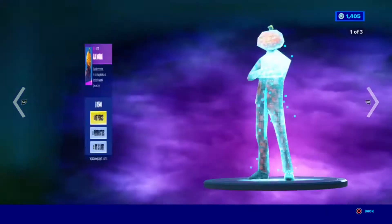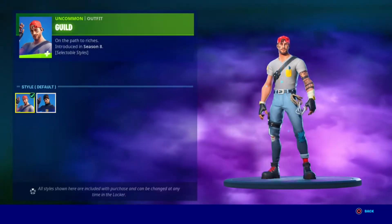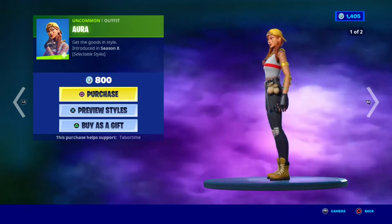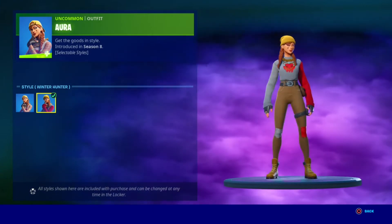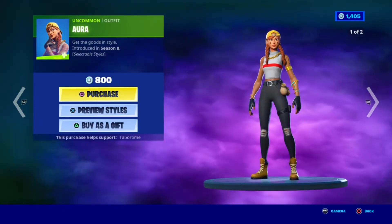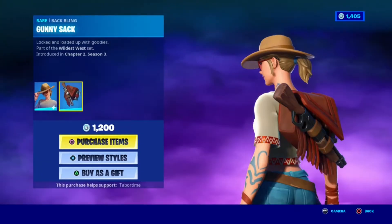The Cover pickaxe — I really like this pickaxe a lot, it's really cool, it's like an axe. Oh, Goldilocks backbling, the Diamond Eye pickaxe, Gilly — also known as the earliest skin — with Winter Hunter. Then Gold Chain backbling, and then Aura — a lot of people like this skin, she's really cool but I find this skin is overused. Her second style is way cooler in my opinion, but she's just overused too much.